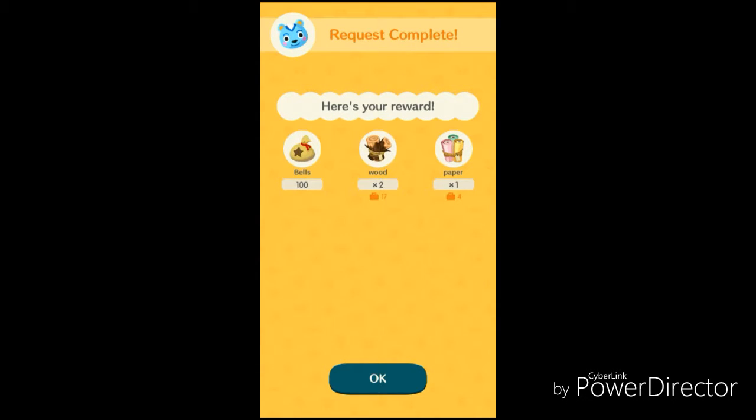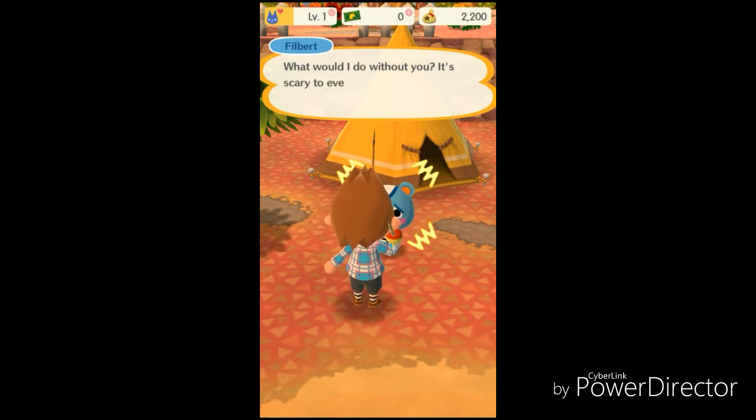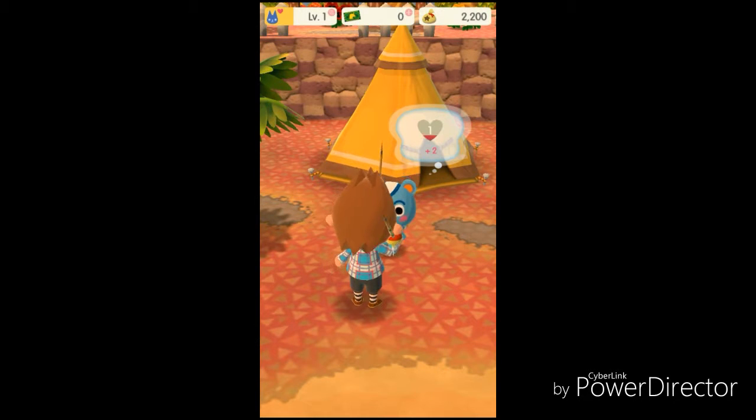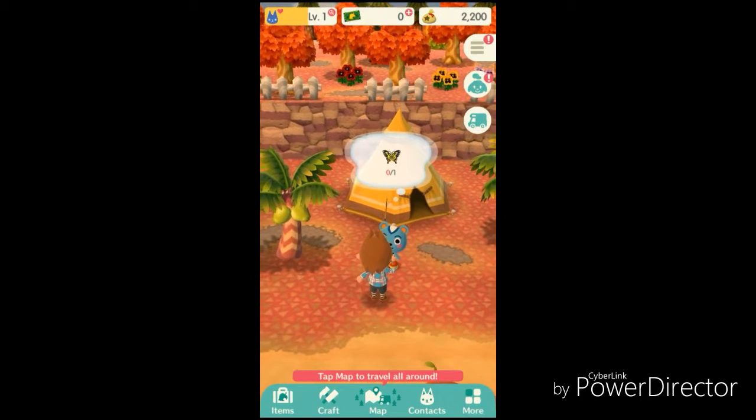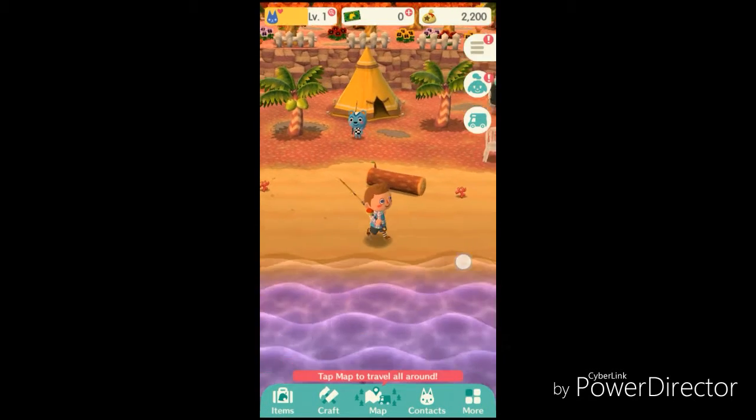Stop request complete. 100 bells, times two wood, and one paper — good, good. I don't know what that does. 'What would I do without you? It's scary to even think about it.' Okay, we're close to getting up to level two right now. You want a butterfly now? Why? I don't have a net.